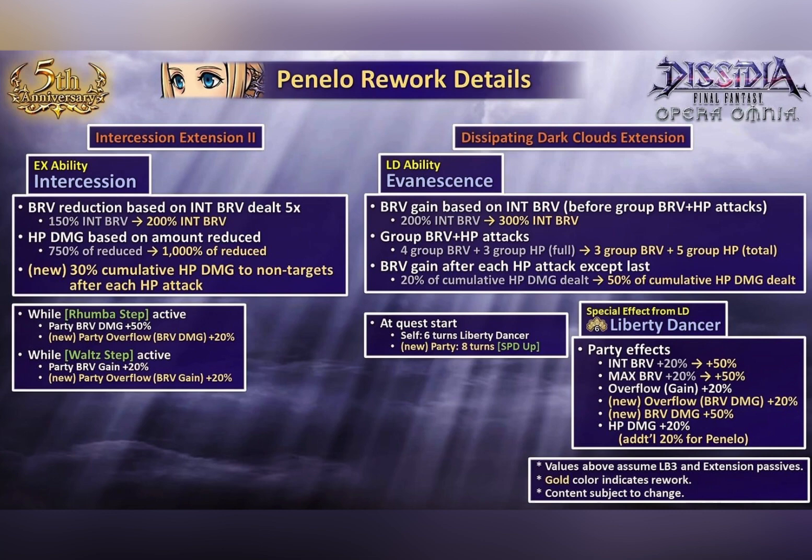As for her buff, it does get better. If you take a look at her LD buff, it gains a 50% brave damage up to the entire party which is good. Penelo has two stances: the rumba step or the wall step. Normally at the wall step you only have brave gain to the entire party, but right now with rumba step you can gain up to 100% brave damage alongside the LD buff, which is honestly really awesome.